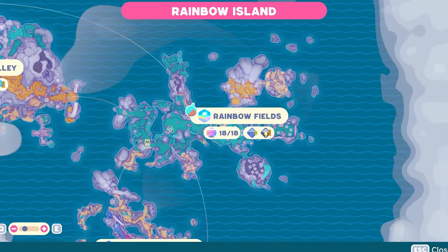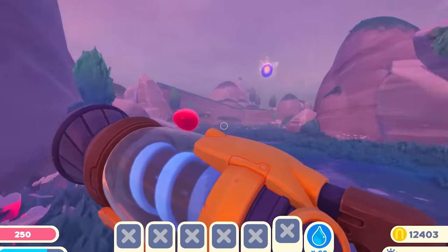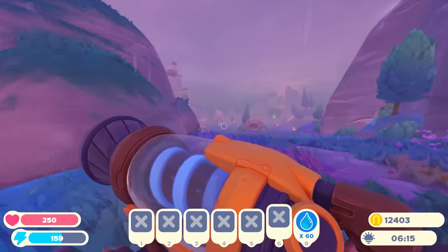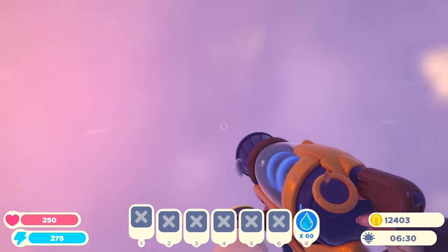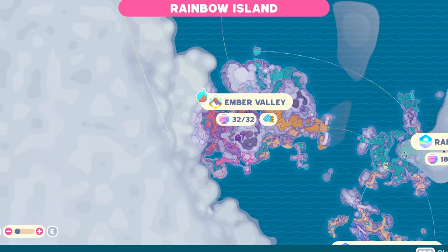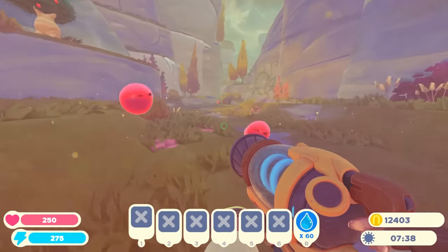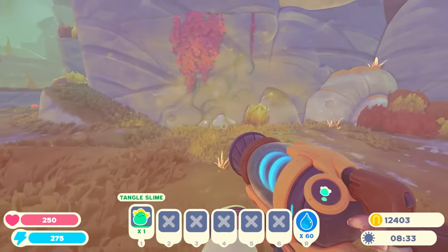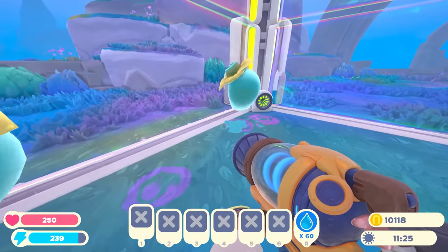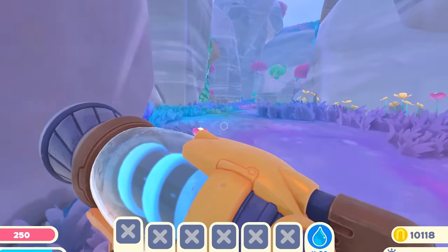We've got a tier three lightning storm happening out here. We need to go and check it out and see if we can get some lightning material — lightning moat, I think that's what it's called. Do I just stand around and hold something metal in the air to see if I can get struck by lightning? I'll just hold my vac gun up like this — come on, strike me down. Ember Valley's got a tier three pollen. I think this is how we get tangle slimes. You can see the vines and stuff growing everywhere. Let's get one of these guys. I've only got two of them. Let me know in the comments what kind of largos I should make with those tangle slimes.